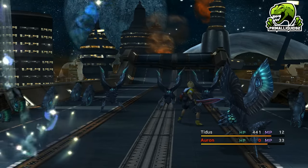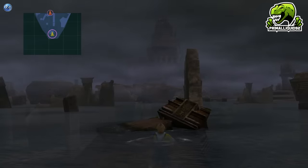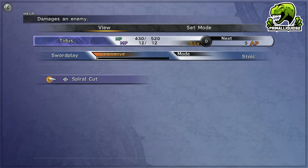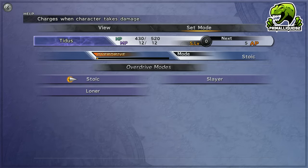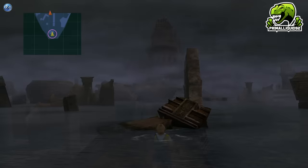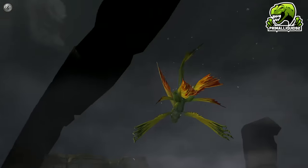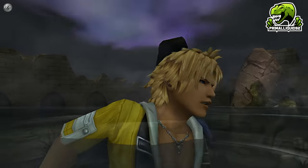Next up, when you regain control in the ruins, equip Tidus with the overdrive mode Loner. The next few battles Tidus fights alone. We want to get some overdrive uses because Tidus's overdrive is called Swordplay, which is broken down into 4 attacks: Spiral Cut, Slice and Dice, Energy Rain, and finally Blitz Ace.